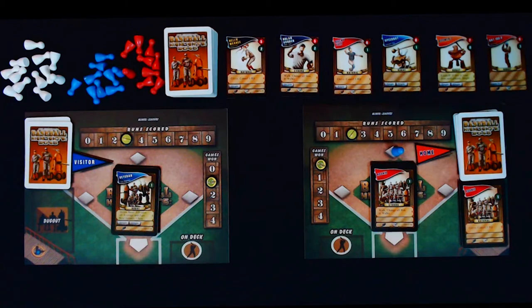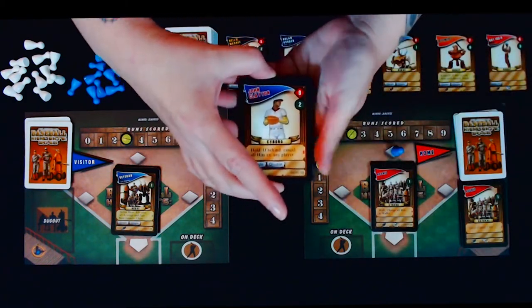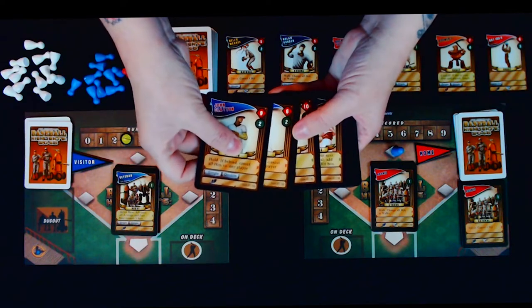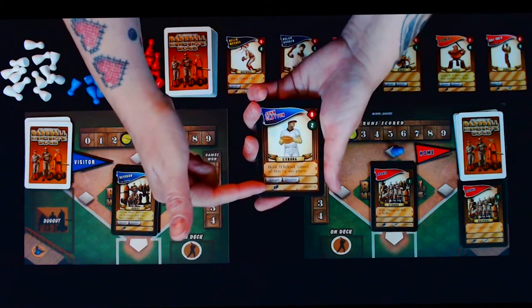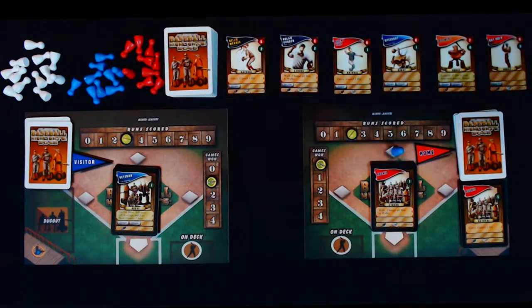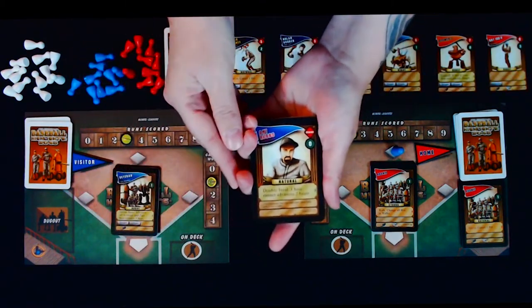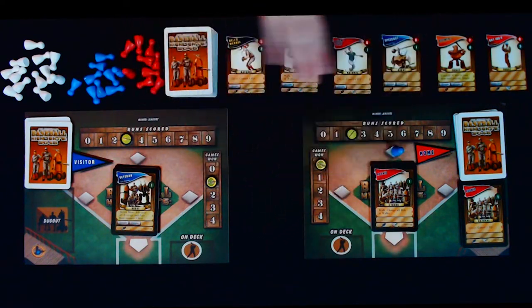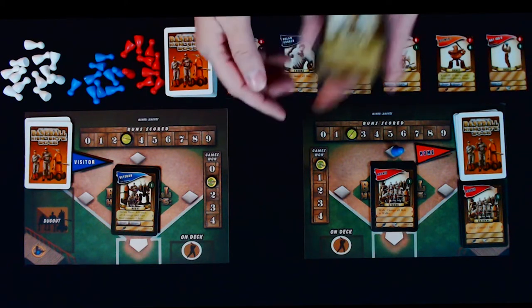Here are some other cards available in the expansions. The rally caps are more powerful cards with a lot more things they can do — usually better hits and better runners. Then there are the coaches, which are a little different. All other expansion cards simply come into your free agent deck — you shuffle them in or play with them as a complete free agent deck.